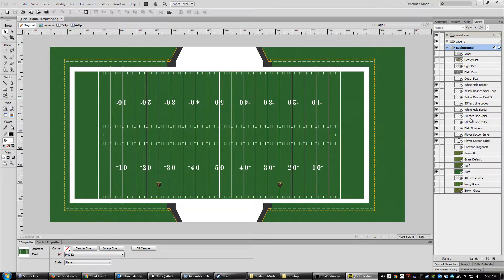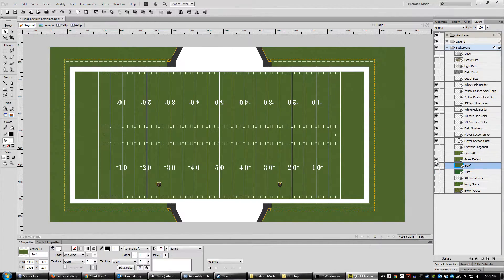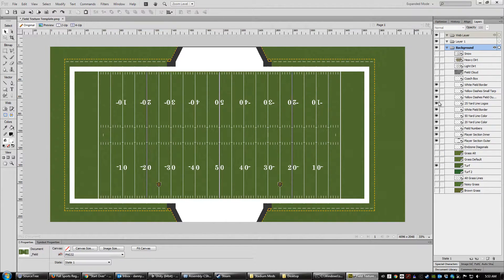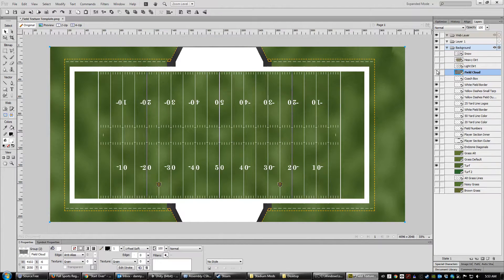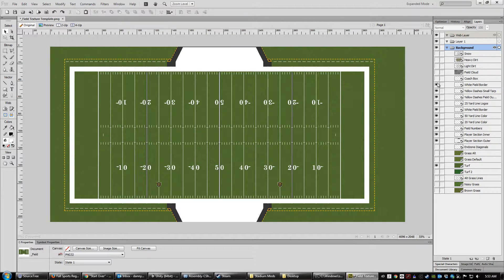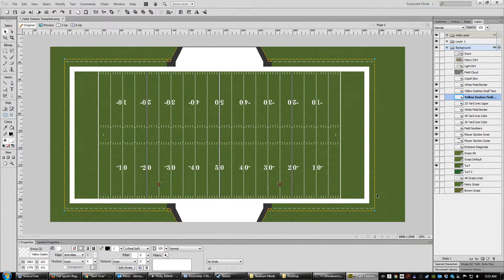If you go to Layers, you can see along the right side all of the different options. There are several different grass types — some dirty, wet, and muddy grass options. What's shown right now is the turf. Because these are all layered, it becomes really easy to edit. You can add snow to the field, dirt, different levels of dirt, and other things. You've got lots of options for dashes around the field and what color the stuff is. I encourage you guys to create some different stuff, mess around with it, and share it with the community.